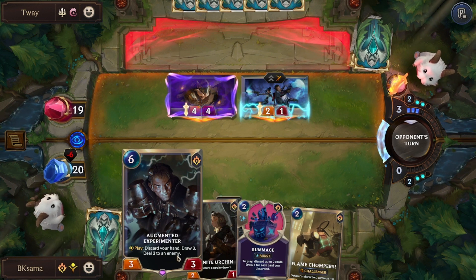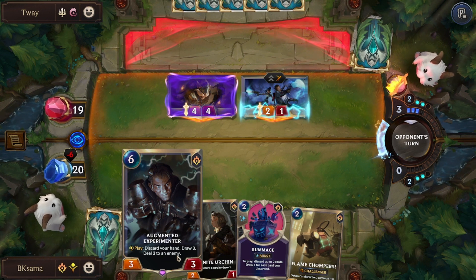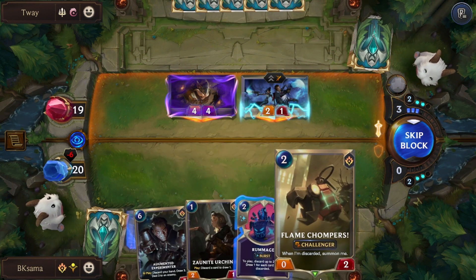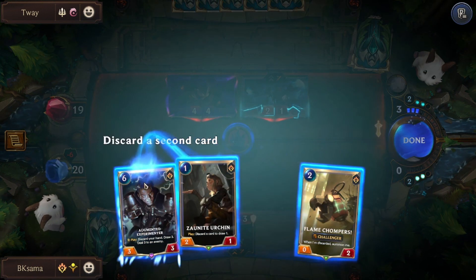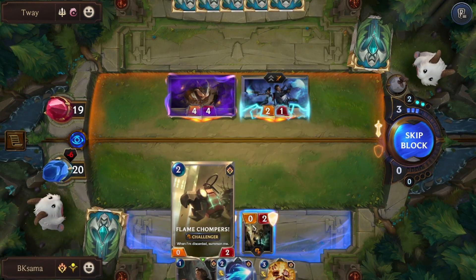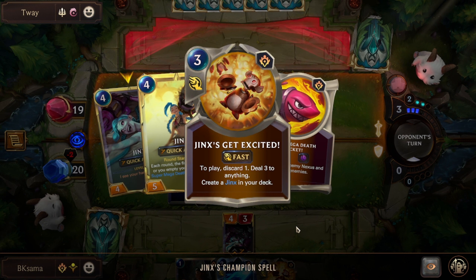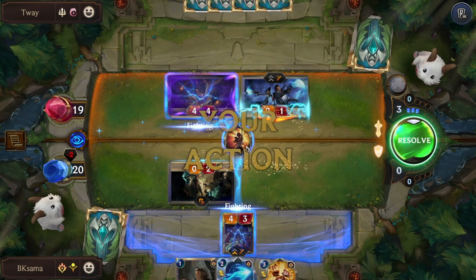Discard means I throw the card away from my hand and it will not activate any last breath effect or any usual effects — except for example Flame Shampers, which when discarded will get summoned directly. With Jinx already on the field, you get Jinx Get Excited, which requires discarding one card to deal 3 to anything and create Jinx in your deck.